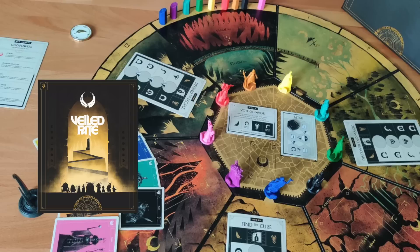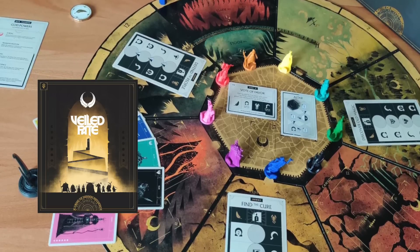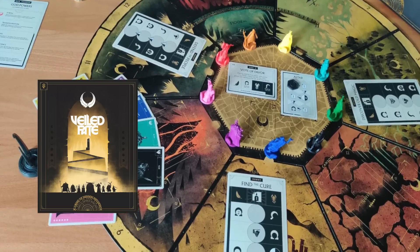The next one is Veiled Fate. This is a game where each player has different characters they're trying to score points for, but nobody knows whose character is whose. It's kind of a secret bluffing game — you're placing characters wondering if someone is doing it because they want the points or just to throw you off, since they could put you in places that mess you up if they knew your character. It's a very interesting game, and Ivy Studios does an amazing job with production values. I gave it a seven — pretty fun.